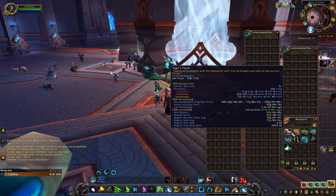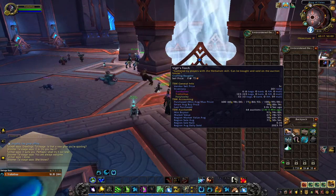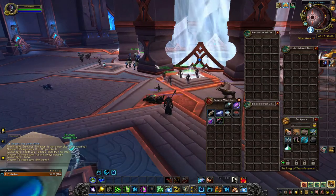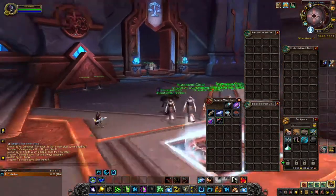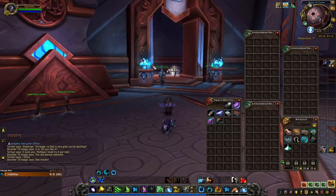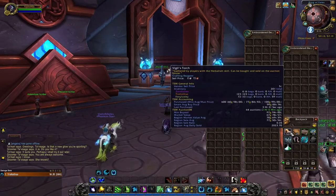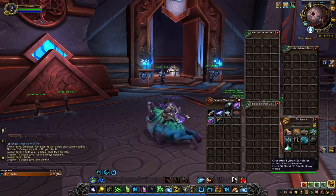And if you have the Vigil's Torch and the other special herbs from the expansion — the Nightshade, Vigil's Torch, Widow Bloom, Morrow Root — you combine those into Potions of Spectral Power or Flasks of Spectral Power. Those are selling for anywhere between two and three thousand gold per flask.